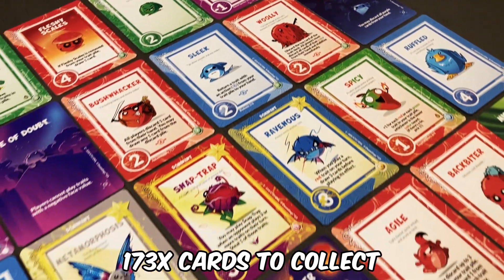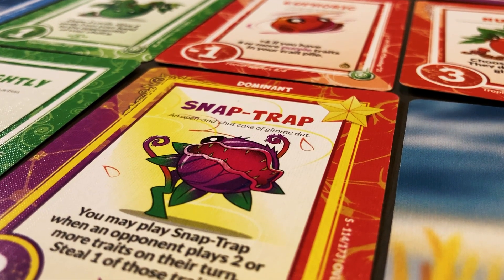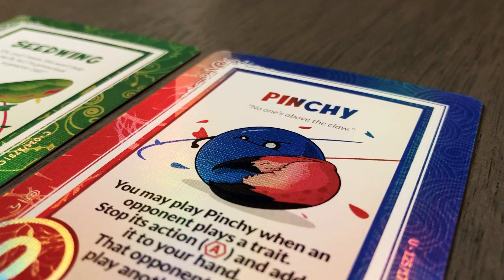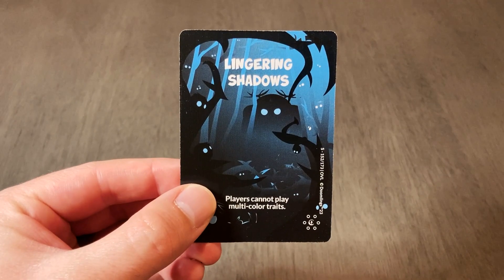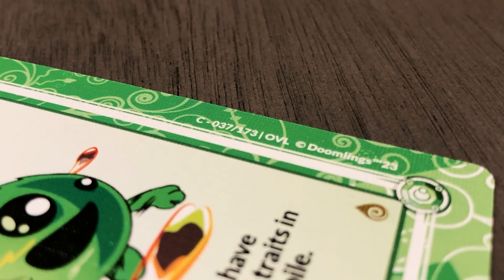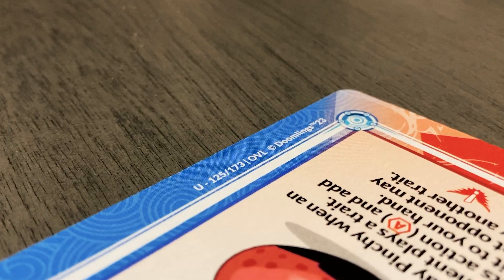There are a total of 173 potential cards to collect. When it comes to the types of cards that you can expect to find in these booster packs — such as traits, ages, and catastrophes — you never know what you might find. One booster might have one age card, another booster might have three age cards, or none at all. If you're the completionist type, each card comes with a number indicating what card you have out of the possible 173 cards to collect.